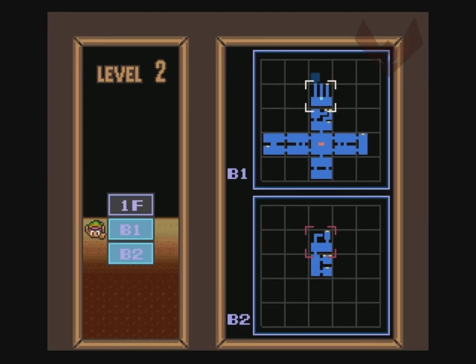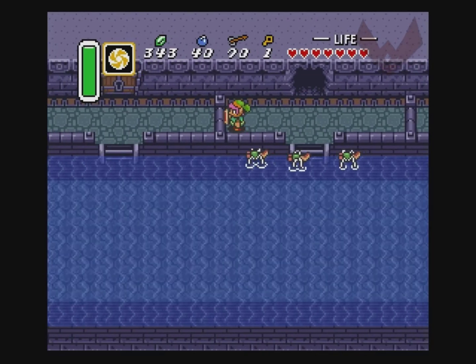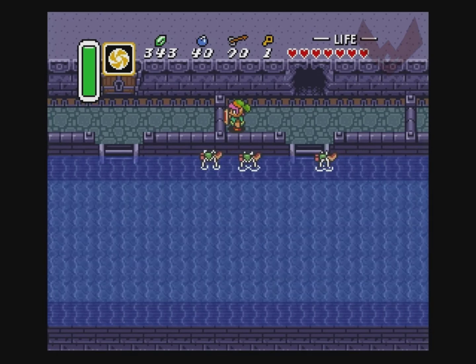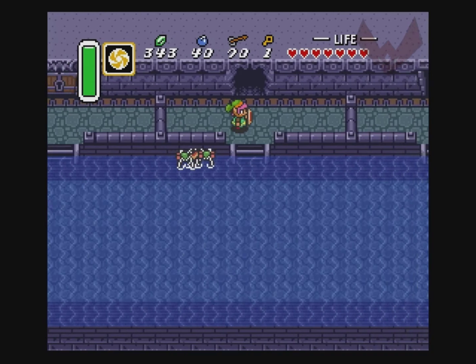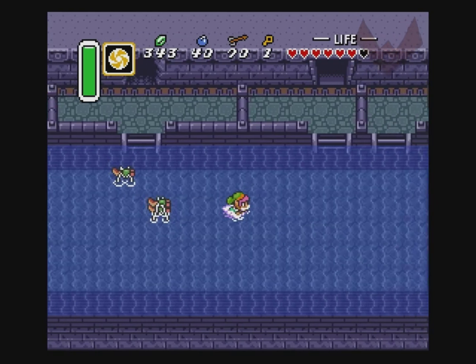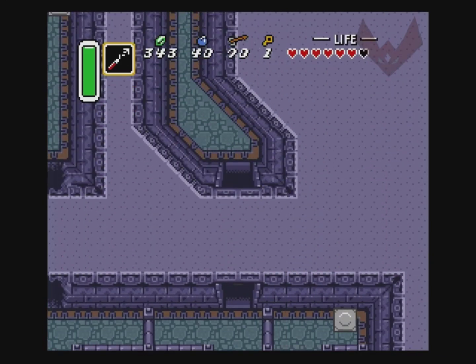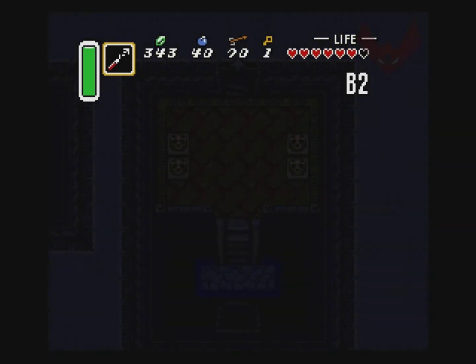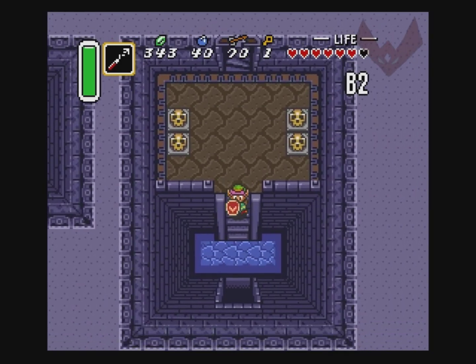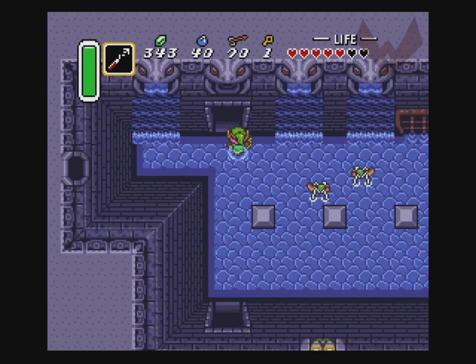I didn't explore all the rooms, did I? I guess you're supposed to kind of lure them all over here and then just do this. I could go to the boss room right now, but I'm pretty sure I didn't explore everything — I missed stuff. That one room I missed is over here, I believe.